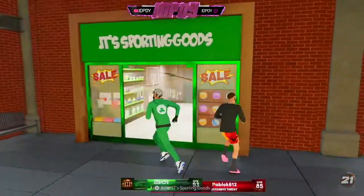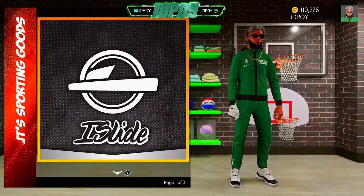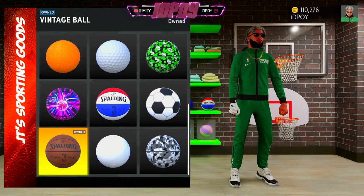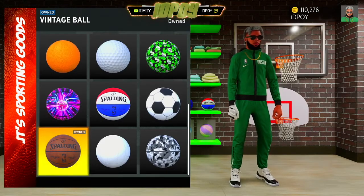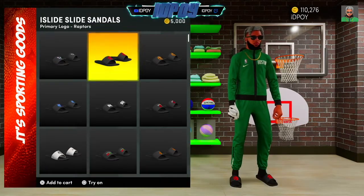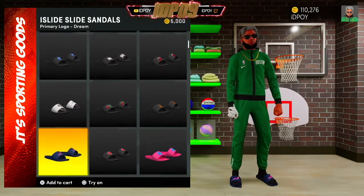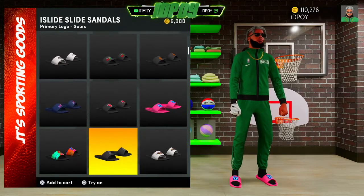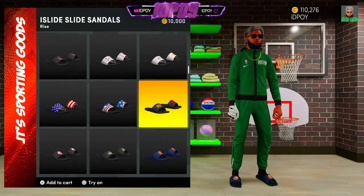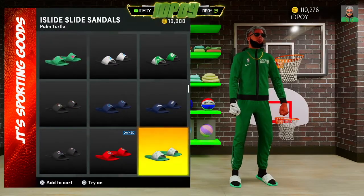Right here we got JT's Sporting Goods. When you guys first get the game, come to JT's Sporting Goods, come down to basketballs, scroll all the way down and pick up your free basketball — that is your free basketball when you get into the game. Other than that, there's slides — you got every team, then pink ones with butterflies, colorful ones. Slides are really really dope, you see a lot of people wearing them. Something new that should have been in the game a long time ago.